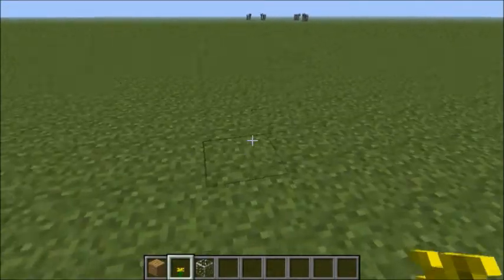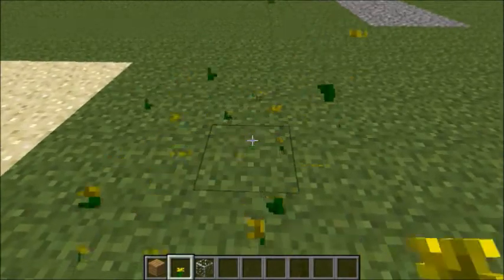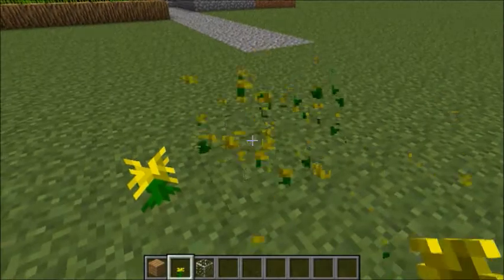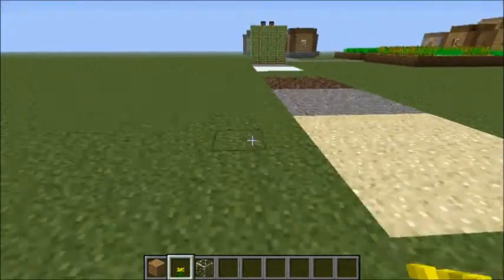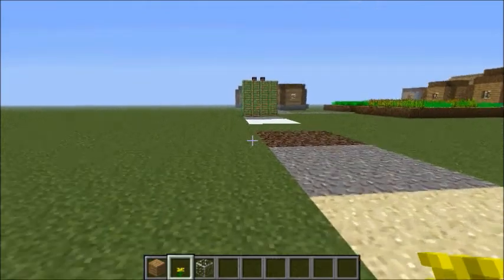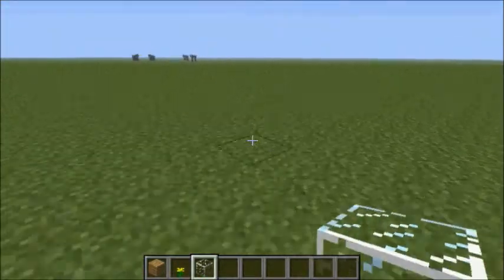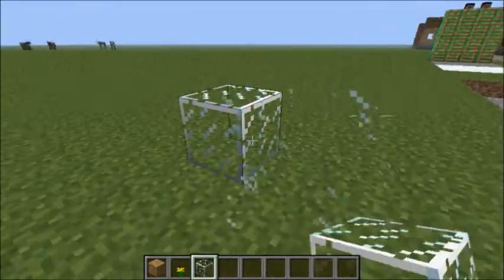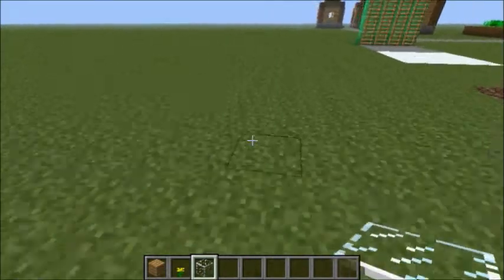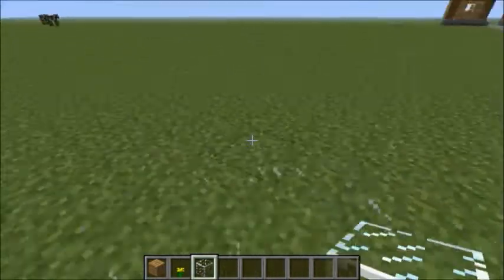So next is plants - all plants. I'm just showing you this daisy because it's a daisy. That's how plants sound. And I already showed you guys how sand, gravel, soul sand, grass, snow, and stone sounded, so we don't need to go over those. But the final thing with placing and destroying is glass - it sounds the same, but sometimes the frequencies are different. It's almost a little longer.